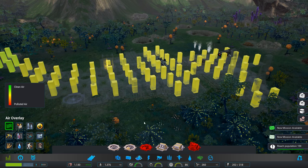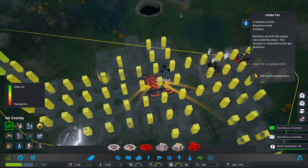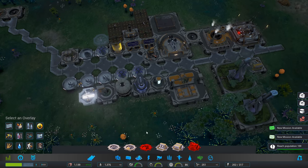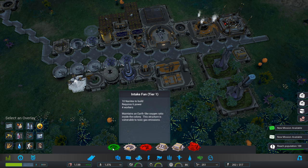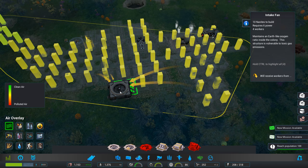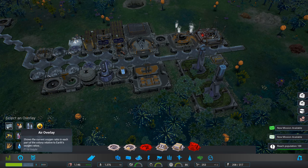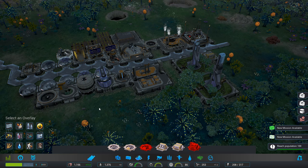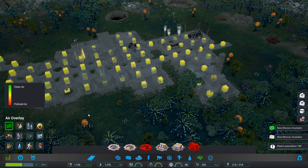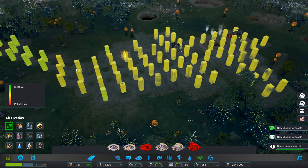Let's put some of these in. Let's turn that off. Let's add one over this side — how much are these costing me, by the way? 10 nanites. We have 251 left. Let's see how that does, whether that helps. So it's still 69 — that's gone up to 70, that's gone up to 70.